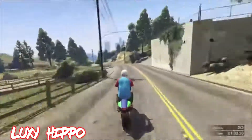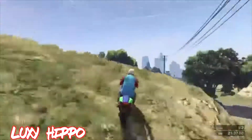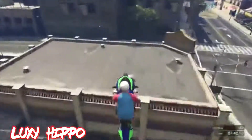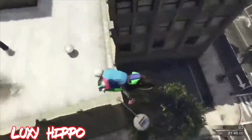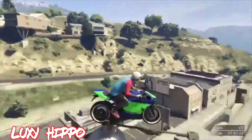On the number eight spot we have Loxy Hippo. He's gonna be driving off this bump, then gliding over to this building, driving off the edge, making it down here, bumping off it, doing a war ride, and landing smoothly on top of this white post like a freaking boss. Well done Loxy on your number eight spot.